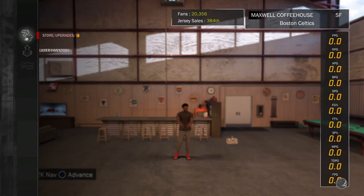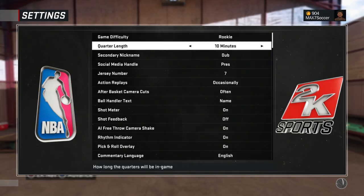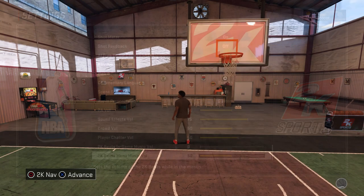To update your settings, go to the options tab and click on settings. Make sure your game difficulty is on rookie because it makes it a lot easier to get the badge, and make sure your quarter length is on 12 minutes. This lets you get badges mid-game and then skip to the end, saving a lot of time. I like to put action replays on never just because it saves time, but keep them on if you prefer.